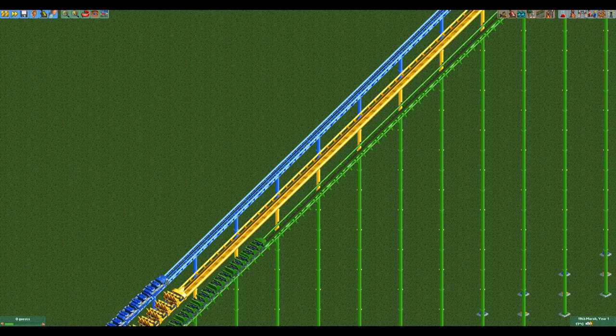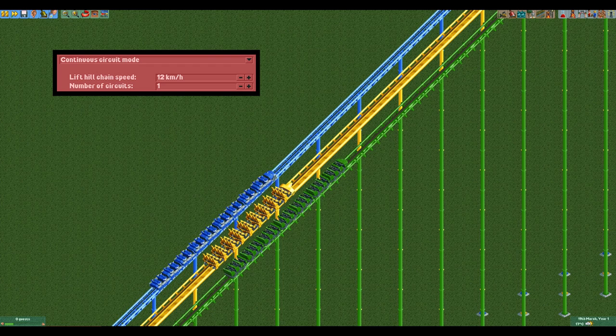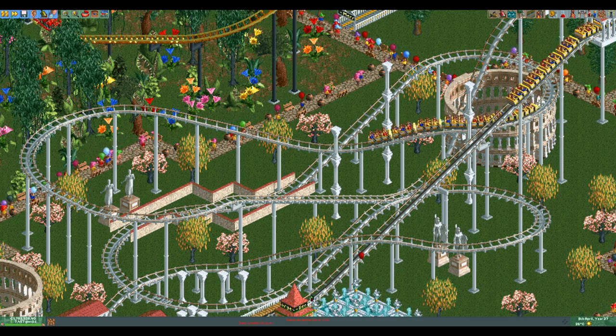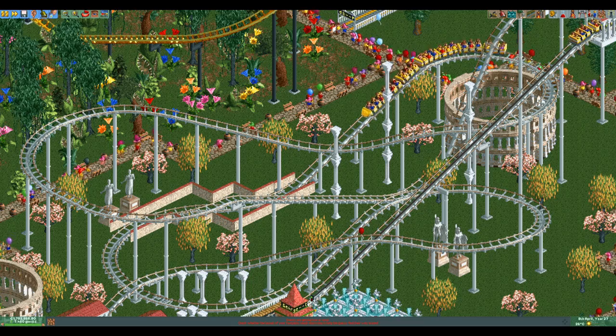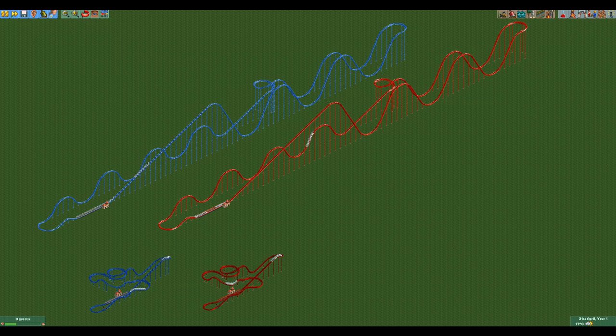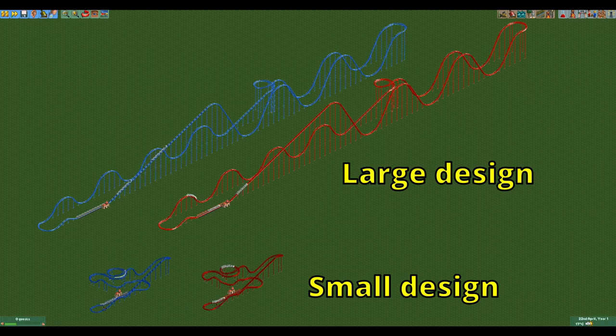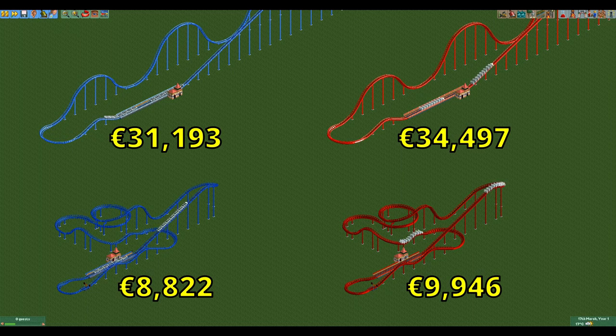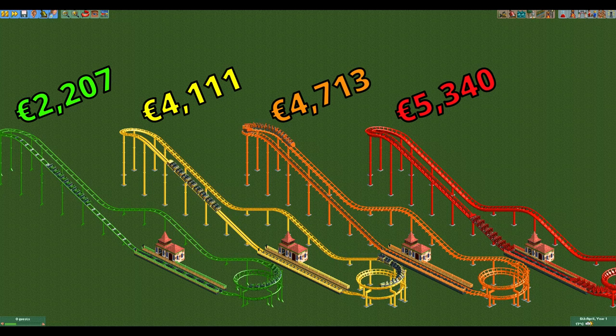The hyper twister and the giga coaster can go up to 12 kilometers per hour while the hyper coaster can go up to only 9 kilometers per hour. This doesn't matter too much on smaller designs but since the hyper coaster is designed to be big this often results in incredibly long and slow chain lifts. For the rest of the video I will compare two designs I made for both coasters — one small design and one large design. The hyper coaster does take home a small victory as it is slightly cheaper than the hyper twister, though it is still on the expensive side overall.